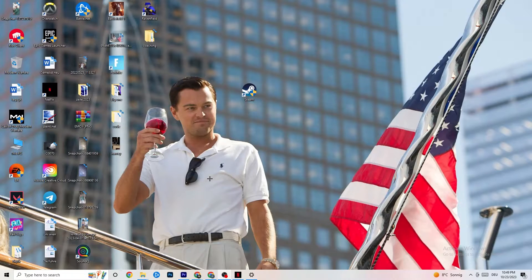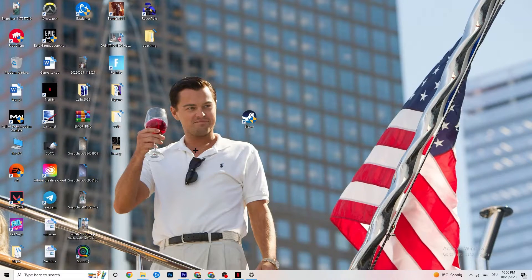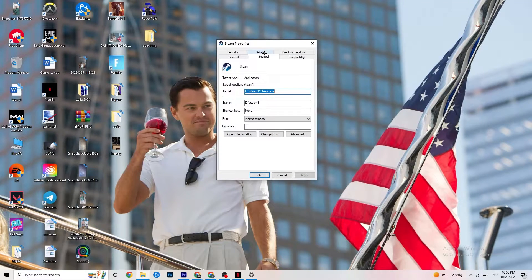Next, take your launcher shortcut — whether it's Steam, Epic Games, or EA. Right-click it and select 'Run as administrator.' This will launch your launcher in administrator mode. Try launching your game from there. If that doesn't fix it, close the game and launcher, then right-click the launcher again and go to Properties.